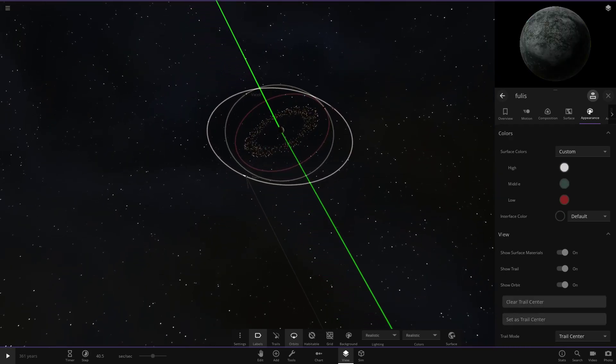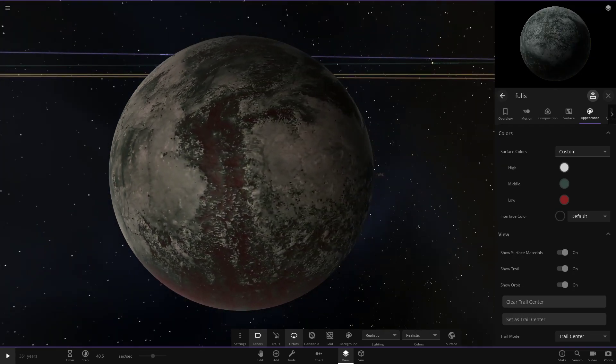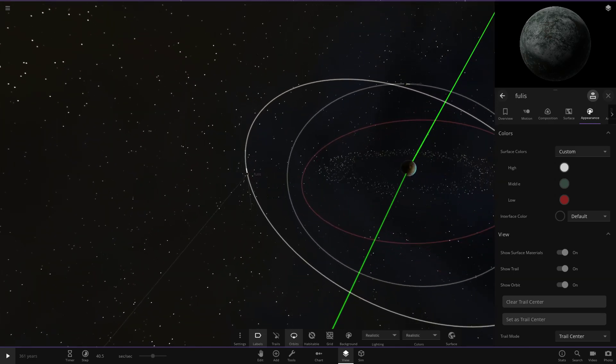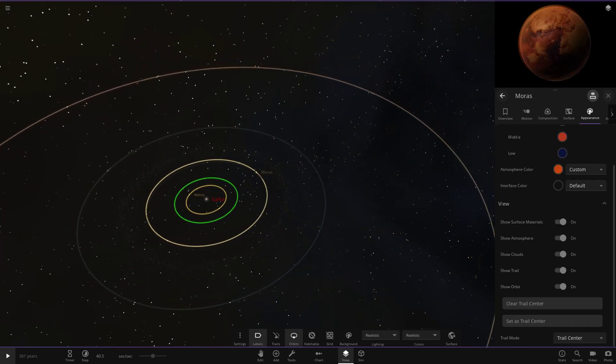Moving on to the next moon: Fullest. This one is more generic-looking with a bit of dark red and a mostly rocky surface. And that covers all of Sytan's moons.